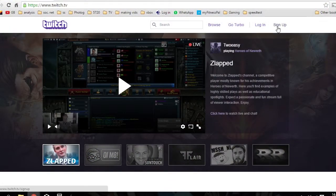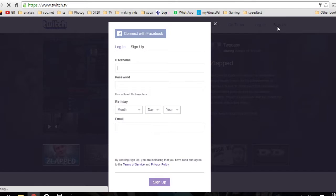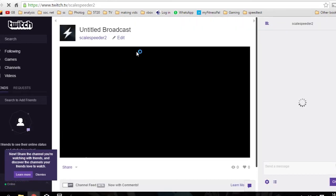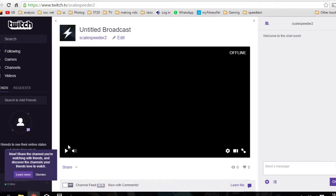Head on over to twitch.tv and sign up for an account if you haven't already. Remember to verify your account via email, then go to your profile and you'll see the link to your channel at the top of the screen. Feel free to share the URL in the address bar with all your friends and via any social media you use.